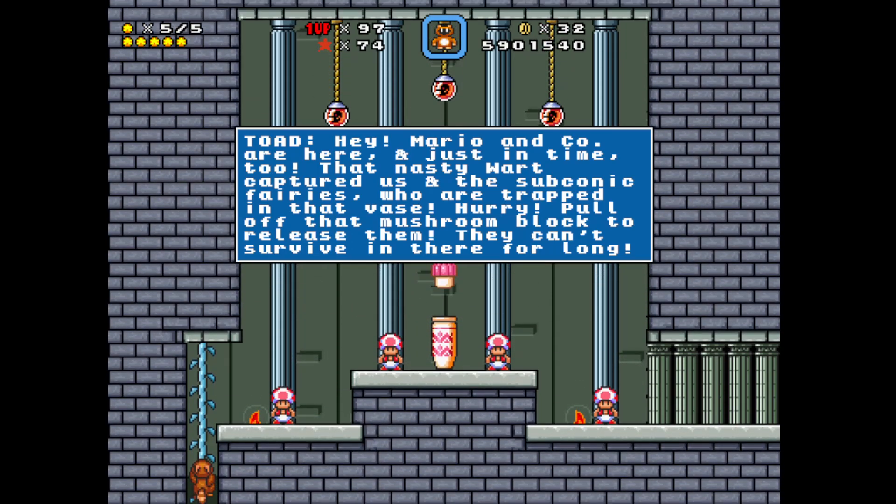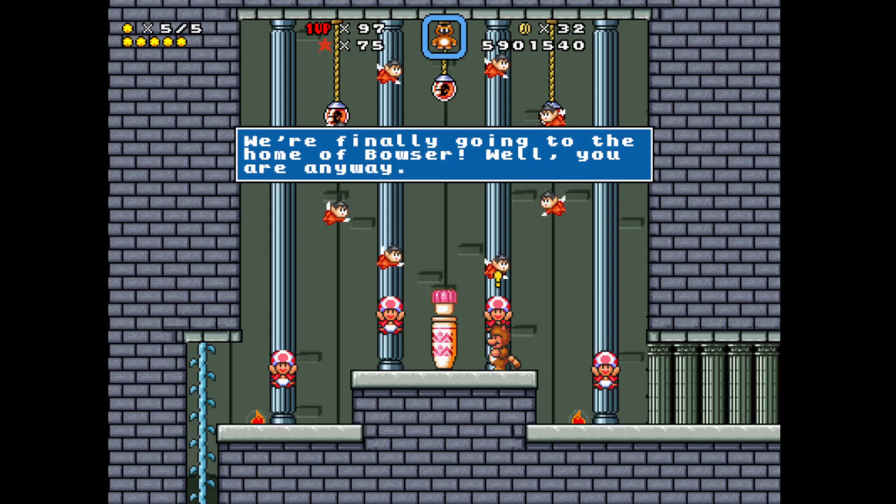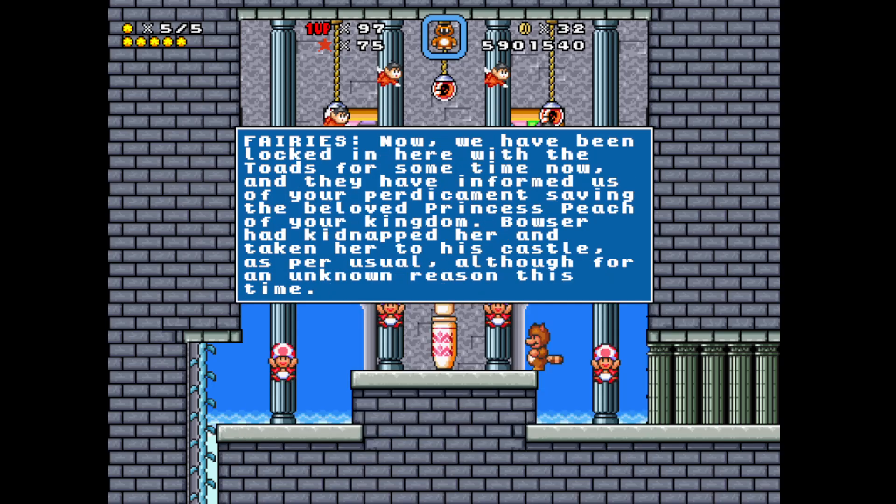Mario and co are here just in time! The nasty Wart captured us and the subconic fairies who are trapped in the vase — hurry, pull off that mushroom block to release them, they can't survive there for long. We're finally going to the home of Bowser. Thank you all so much for saving us — we, the eight subconic fairies, the peaceful rulers of the sky highlands, are forever in your debt. King Mort had been brought into the real world, but now will be vanished back to the dream realm, bringing a peaceful rain to the sky highlands, reversing the corruption that has plagued our castle.